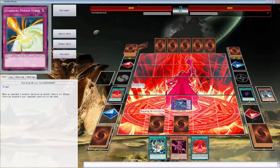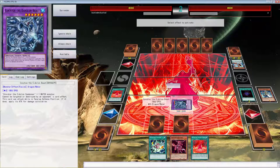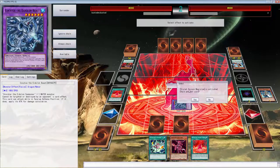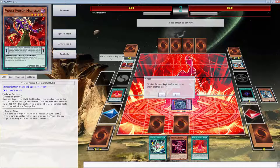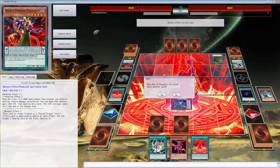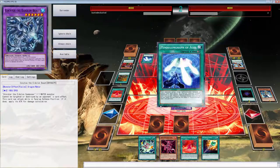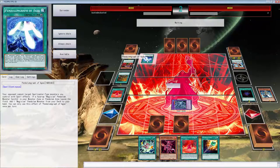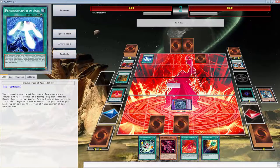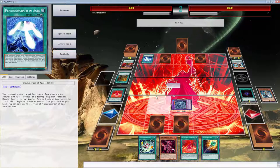We have everything set up for next turn. This can't be destroyed by card effects or be targeted, and it's a level six — that's pretty good. The opponent cannot target spellcasters if they're face up. That's actually not a good thing for us. Why do you have three set, dog?